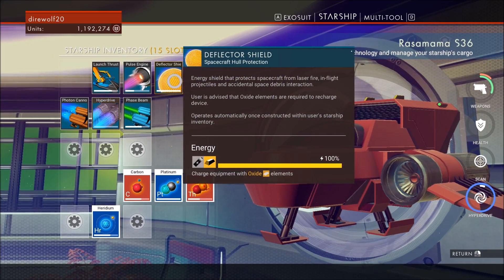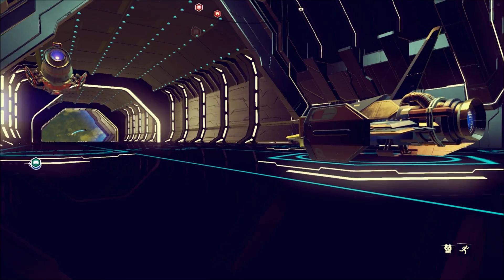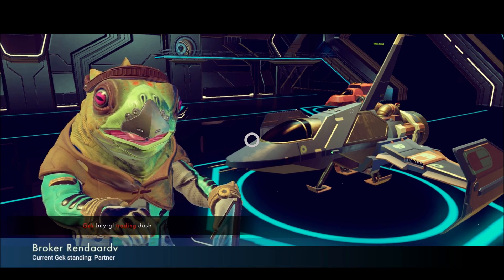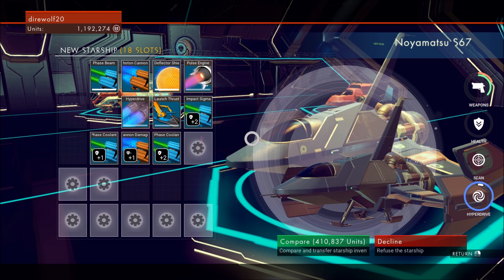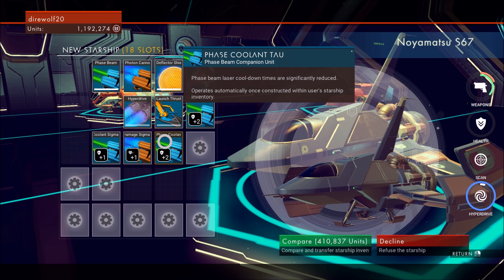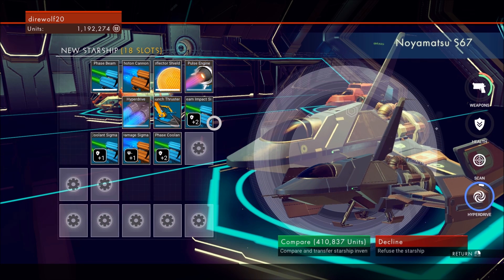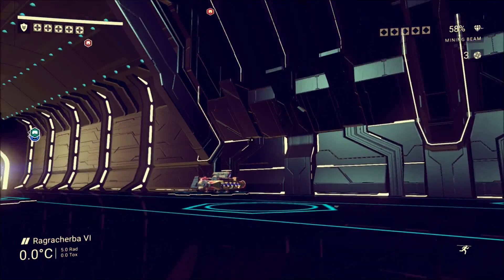I wouldn't mind getting a shield upgrade slot. Let's pop down to the planets in the system and see what I can find. Oh look, there's ships here — let's talk to these dudes and see what they know. We're buddies now, I just saved you guys. How much for your ship? It's an 18-slot ship and you want 410,000 units? I don't know if I'm keen on that. Phase coolant tau, phase coolant sigma, phase beam — that might not be a bad ship to check out. It's 18 slots compared to my current 15 slots. Should I buy this dude's ship? I'm gonna hold off for now — don't go nowhere though, okay?